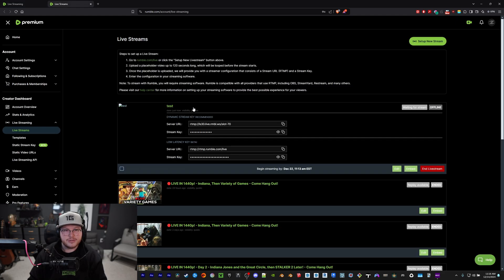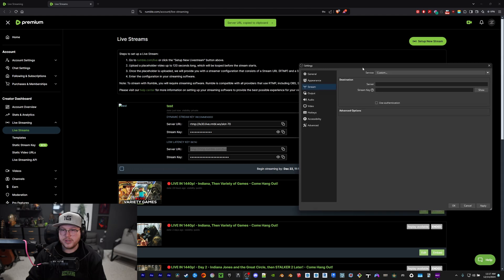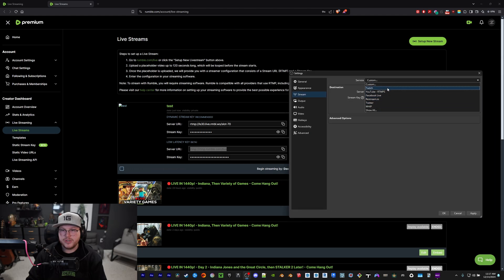That brings you here. You'll see two things: the stream it's referencing, and a choice between 'dynamic stream key recommended' or 'low latency beta.' This is the one you want — do not use the dynamic one. You'll have the streamer URL and the stream key.